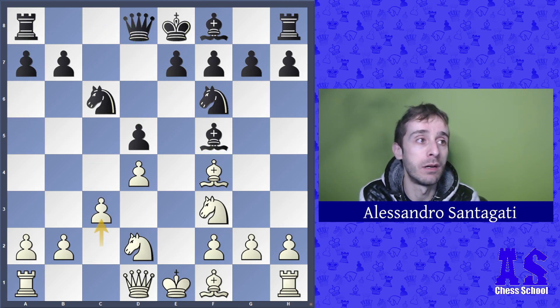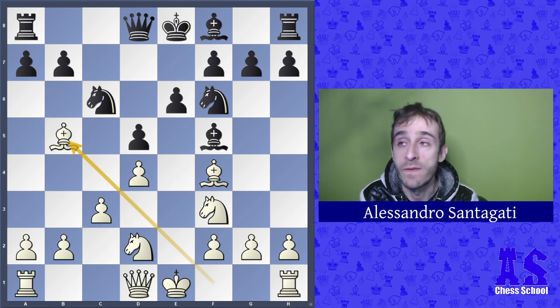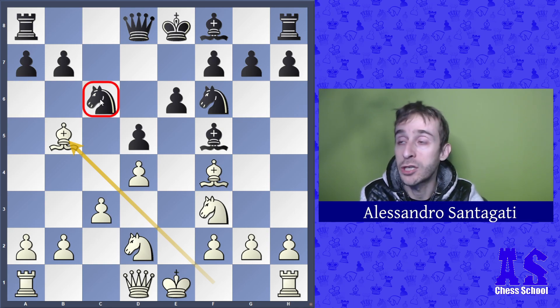In the game, white plays c3 to fortify the structure, then e6 and bishop f5. Bishop f5 is another key move to attack on the queenside, making pressure on c6.